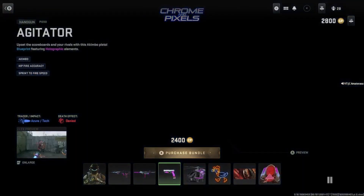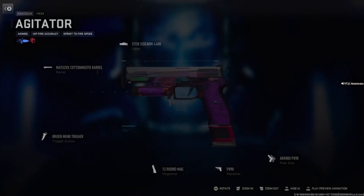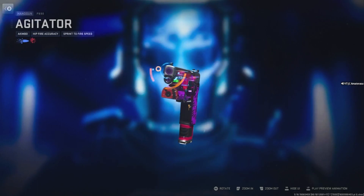This gun's also five attachments with a receiver. Got the P890 Arcutator, Akimbo, Hipfire Accuracy, Sprint to Fire Speed. All these guns are nuts — five attachments with a receiver as well.